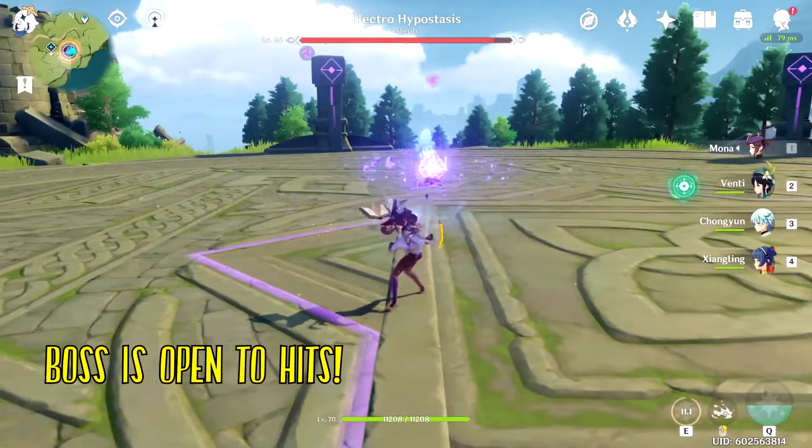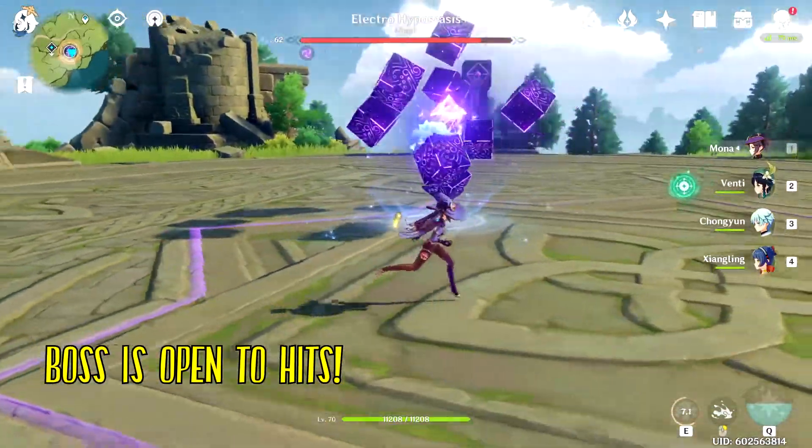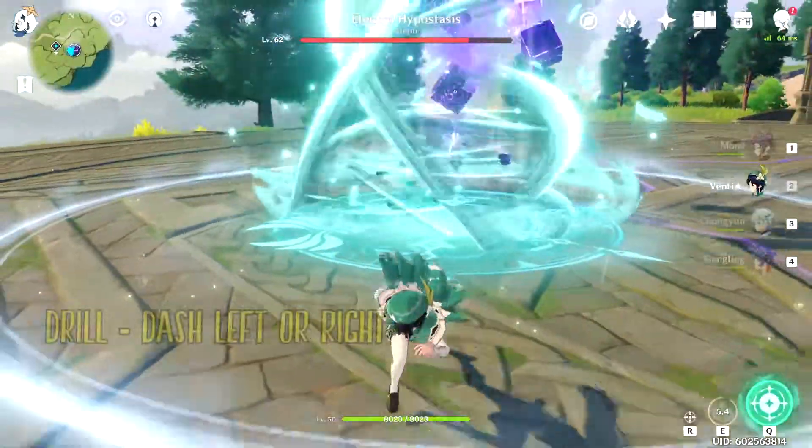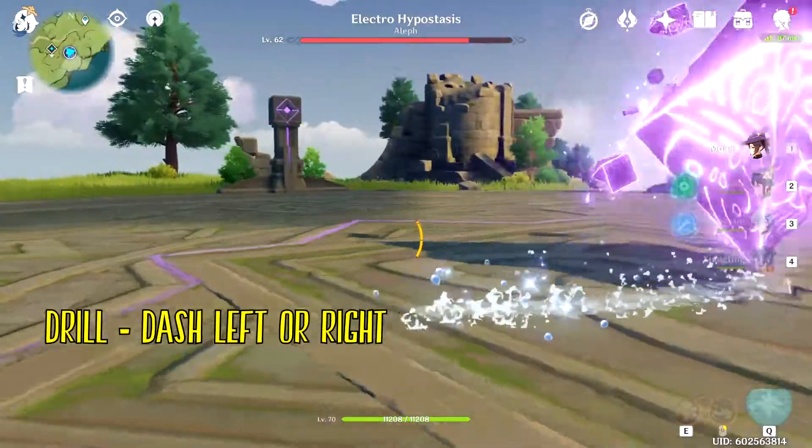When the boss is exposed — in his form with no cubes around him — this is your opportunity to attack, as otherwise he is invincible. The drill form he takes is also dodgeable; move in the opposite direction and you're good.